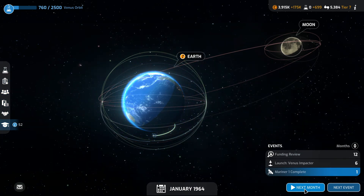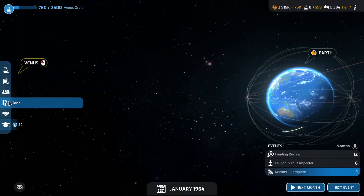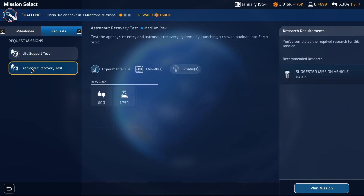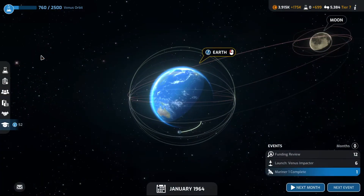We are researching. Active missions have one mission slot. Venus impactor, Mars flyby — we want to have a mission science, and hopefully a quick one. Life support test, astronaut recovery test.